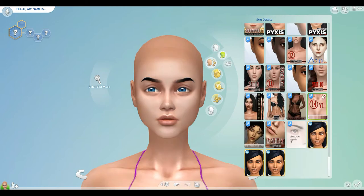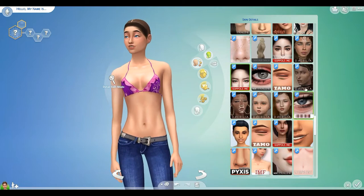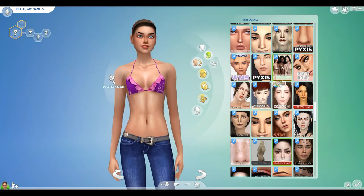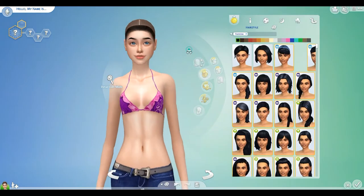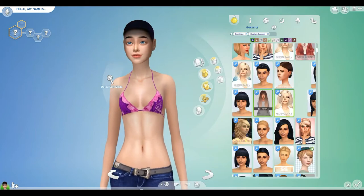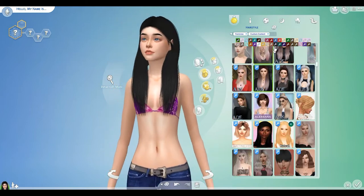Even though it is 38 degrees today where I live, spring is technically here, so I thought I would do a spring-inspired, pastel pink lookbook. Everything here is custom content that I love, except I do use a pair of the Jungle Adventure stuff pack boots on the second outfit towards the end.